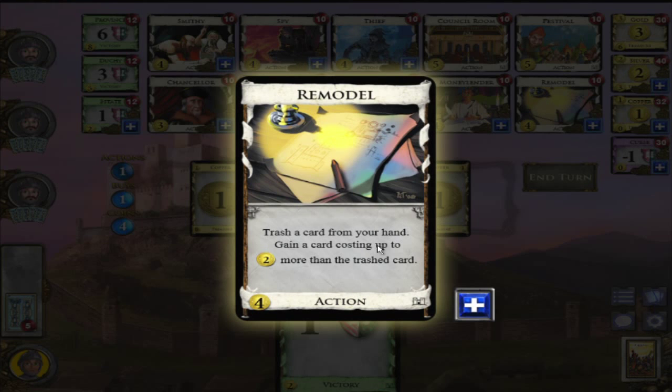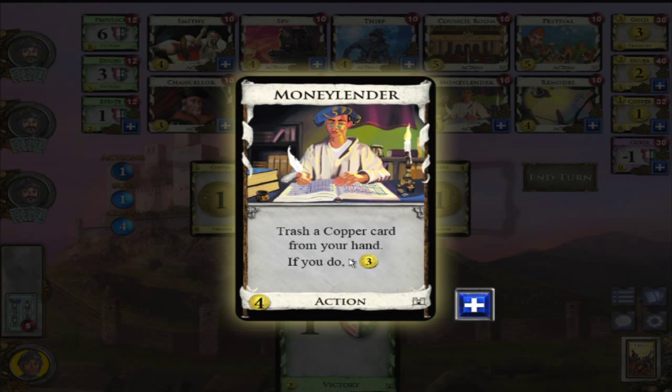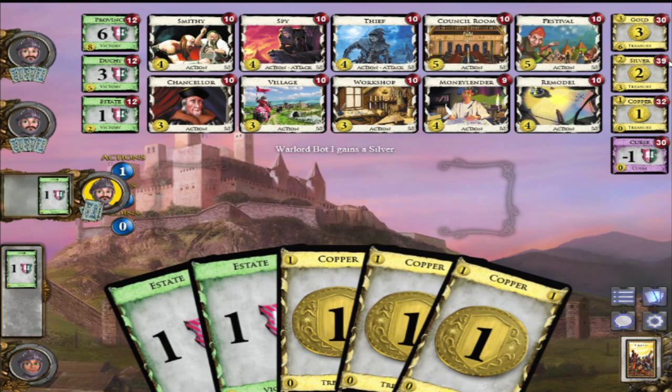I'll play my treasure cards and now I can buy any one of these. What's Remodel? Trash a card in your hand, gain a card costing up to two coins more - that's alright but not the best right now. What's Money Lender? Trash a copper from your hand and get plus three. I'll take that - that one's good.